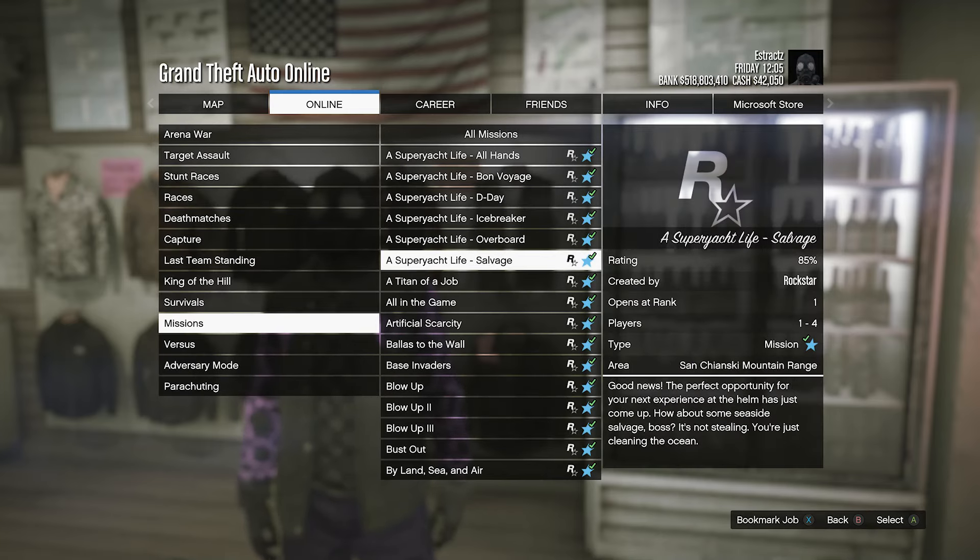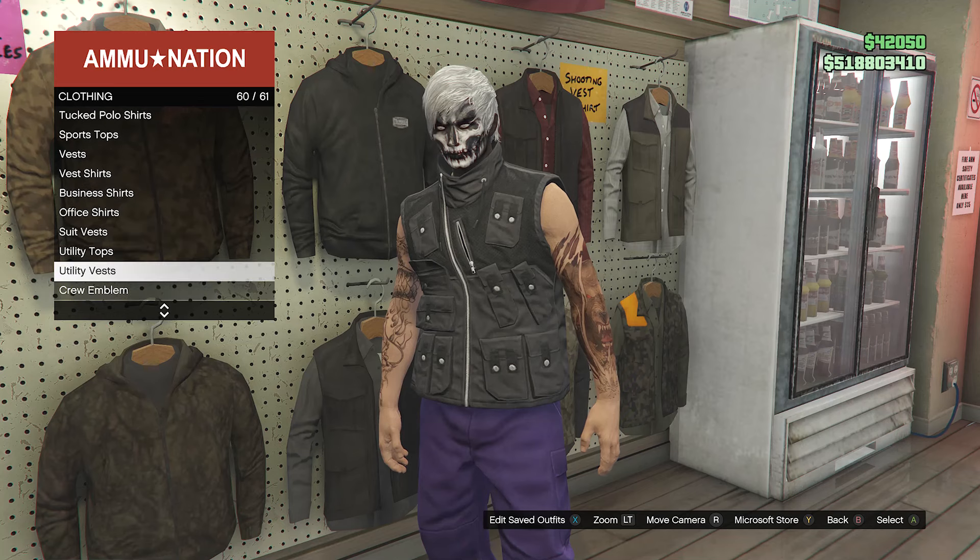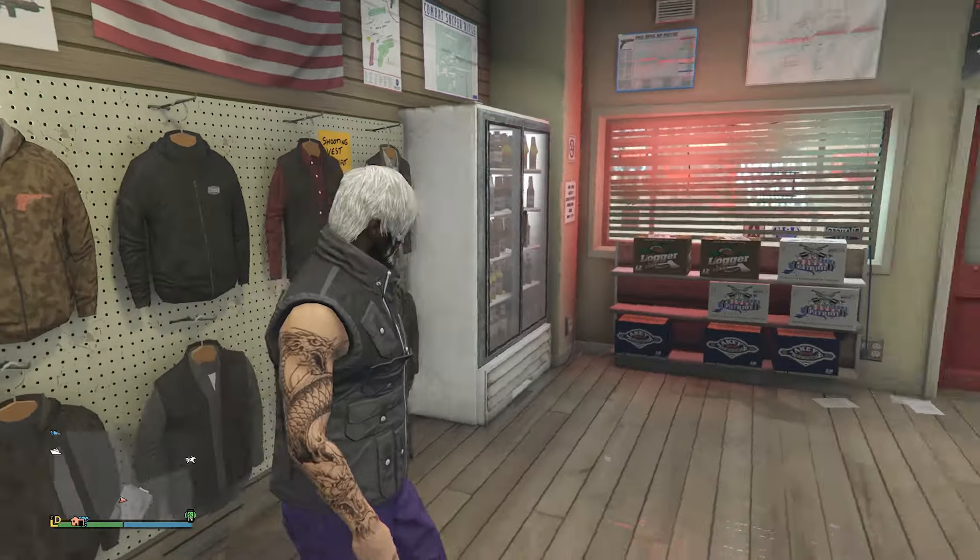Pull up your phone and quit the job through your phone. When you're back in a public or invite only session, your torso is visible again but you still have the toxic mask on your character. Run back inside the gun store, go to the top section, go to utility vest on slot 60, scroll all the way to the bottom to slot 76, and equip the stealth utility vest.